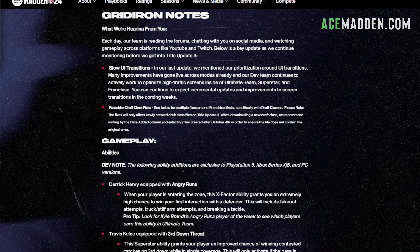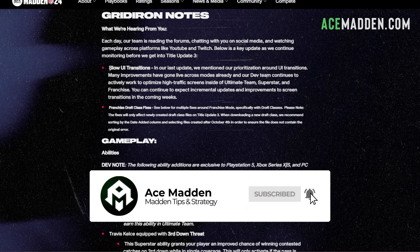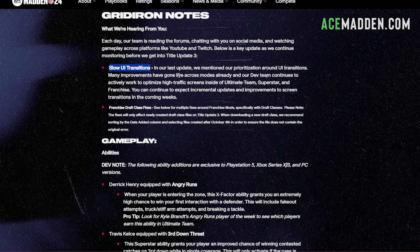I'm going to focus on the things I consider big or important. The first one is slow UI transitions — this affects everybody and isn't really gameplay related, but they say it's been a big focus for them. Some changes have gone live to make these menus faster, which is a big deal because you don't want to be playing something that's super bloated or sluggish. I haven't really tested the menus yet but they already made improvements before the patch.